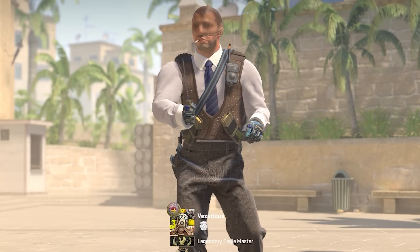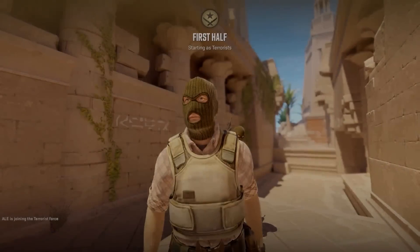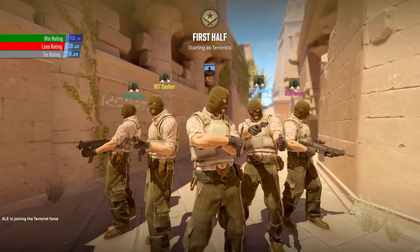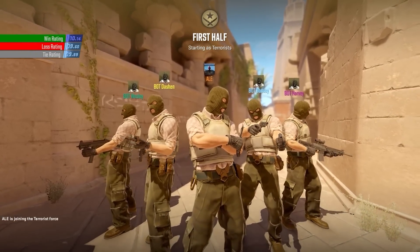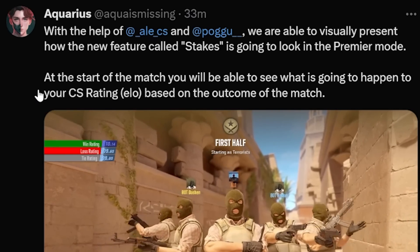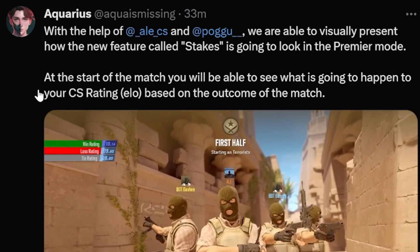First for today's video, I want to talk about something that just came in as news. This tweet's from Aquarius, and with help from ALCS and PogU, we were able to visually represent how a new feature called Stakes is going to look in Premiere mode. A couple of weeks ago, we saw what Premiere mode was going to look like — it was pretty much a Faceit/ESEA type of thing inside the game itself, which would give people and new players a path to pro. At the start of your match, you'll be able to see what's going to happen to your CS rating — basically your ELO — based on the outcome of the match, which is pretty crazy.